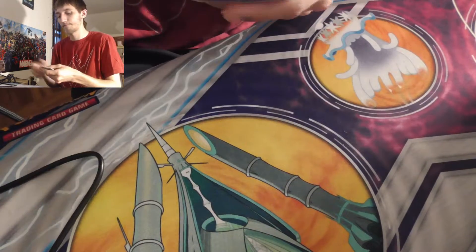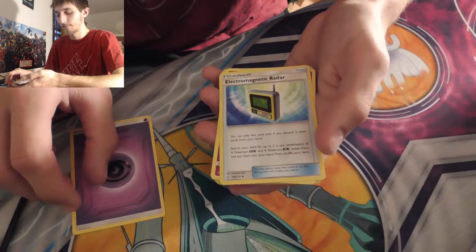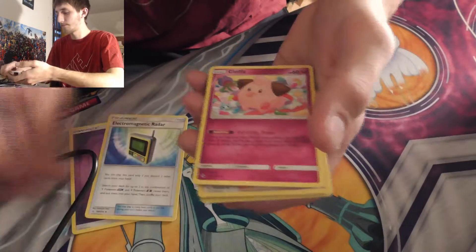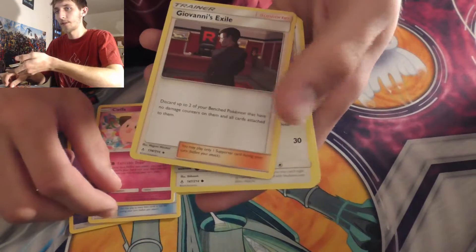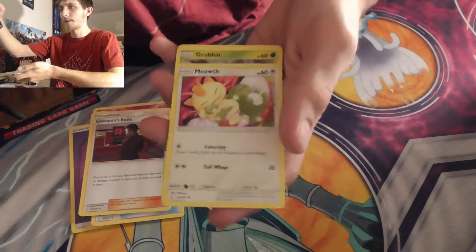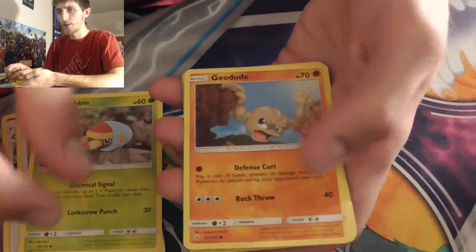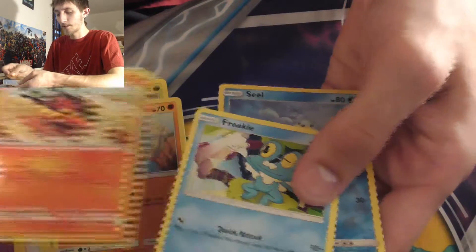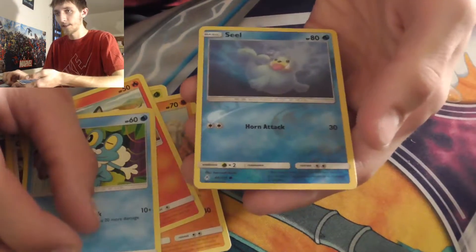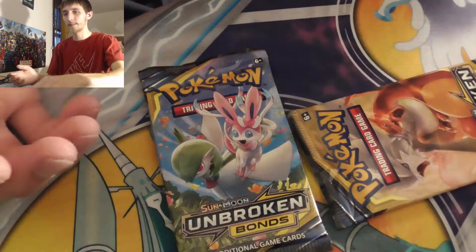Last pack out of the three-pack blister: Poliwag, psychic energy, Electromagnetic Radar, Cleffa, Giovanni's Exile, Meowth, Grubbin, Geodude, Litten, Froakie, Seel again, and Sableye. Alright, now we got our loose packs — five here.